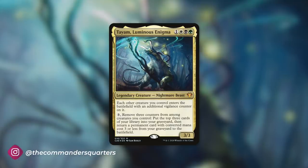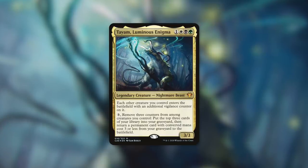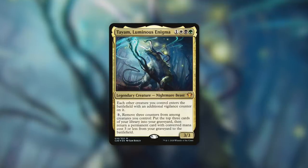Tyum, Luminous Enigma is a 3/3 nightmare beast that costs 1 white black green. It has each other creature you control enters the battlefield with an additional vigilance counter on it. And by paying 3, you move 3 counters from creatures you control and put the top 3 cards of your library into your graveyard, then return a permanent card with converted mana cost 3 or less from your graveyard to the battlefield.